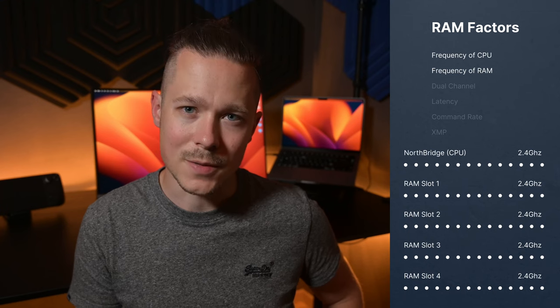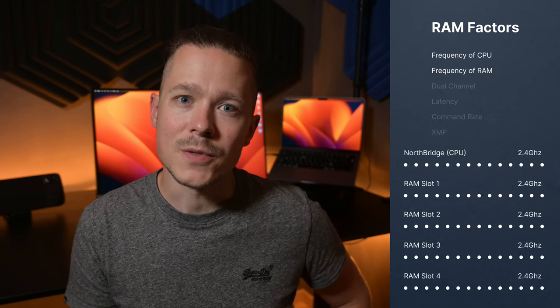Your memory actually has a tick rate, or rather frequency, just like your CPU. In order to speak to each other, the CPU will tell the memory how fast it is allowed to clock in order to work with the mainboard as well as the CPU.